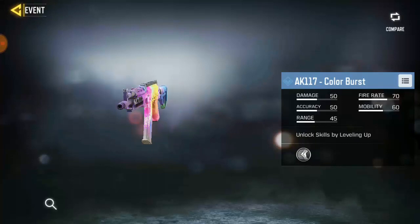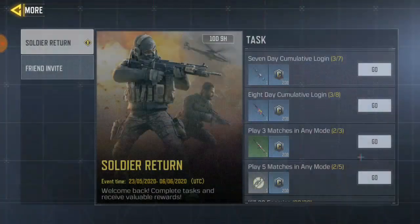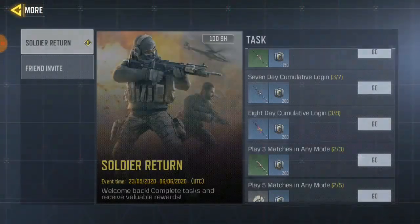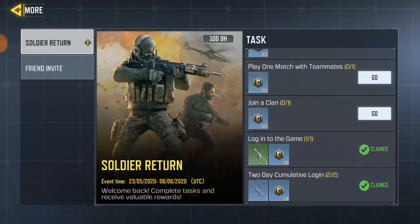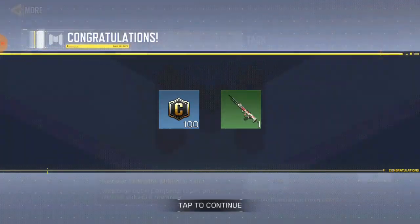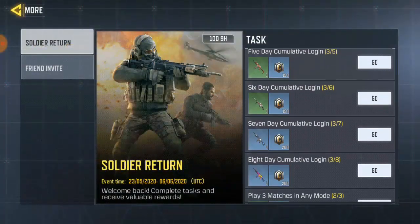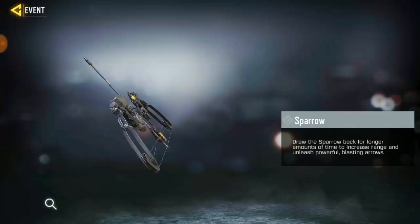They'll also be giving you the cool AK47 skin. If you really want to get these skins, all you have to do is play some tasks — like play three matches in any mode to unlock this reward. To unlock another reward, you have to log in for eight days. This stuff will be available for quite a long time. Seriously, just stay online for about 18 minutes, play some matches, and log in for six days, then you'll have all these free skins.